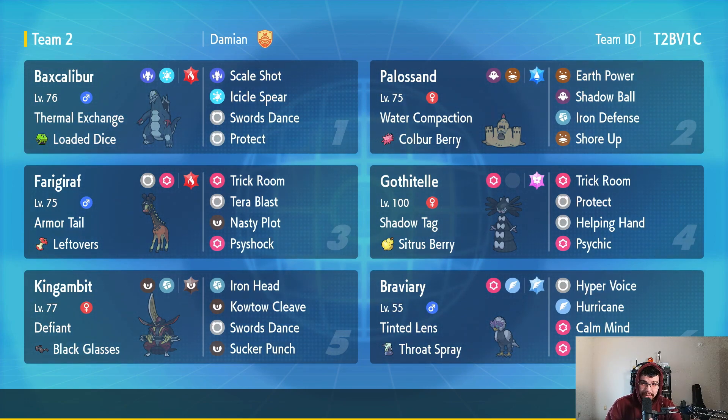This team is somewhat the same trick room setup as before, but I wanted to make it a little different. We're going into casual battles just so I can work out the kinks. If a team is recommended to me or given as a code, I'm not going to use it in casual battles - I'll just use it right away since it's already been pre-made and tested. My shiny teams personally are not given out; they're something I just put together because it sounds fun.